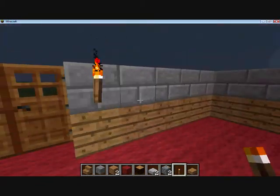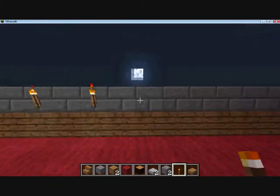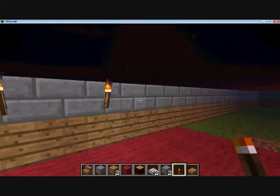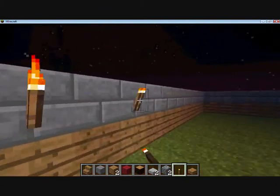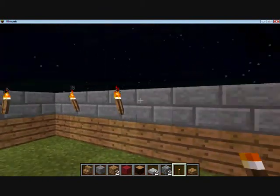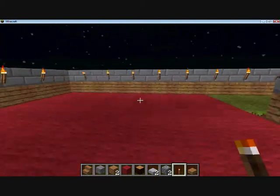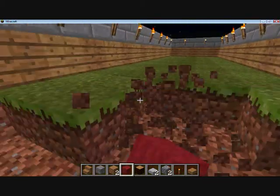So I'm just putting torches down, one torch every two spaces. I'm also putting torches on the section of floor that I'm going to finish in a second. Right, so now I'm going to do the rest of this floor.